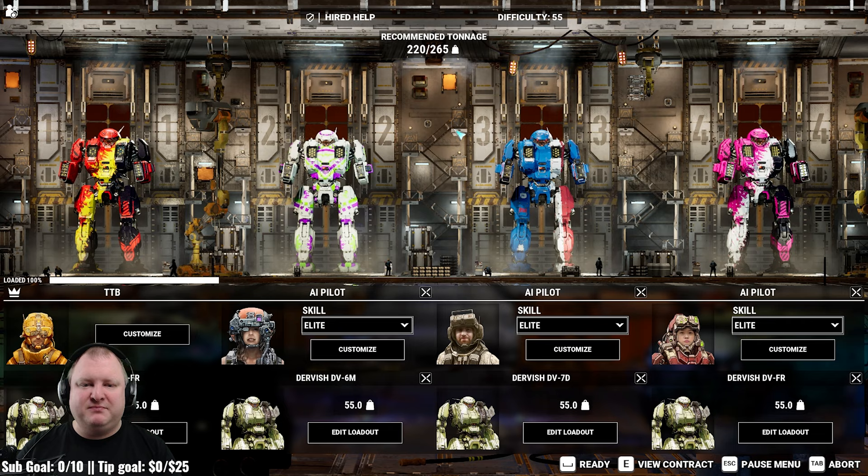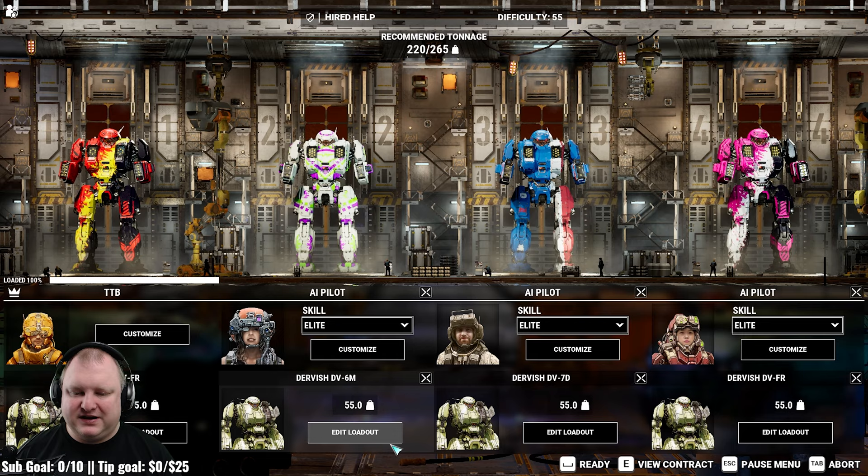The Dervish is a medium mech on the Inner Sphere side that was added with the last DLC. There are three models to choose from, all of which are quite interesting and quite powerful — both long-range and short-range. Let's dive into them. We're starting with the Dervish 6M, a 55-tonner. All of these mechs are 55 tons, which I like because you're right at the border towards the heavy mech weight class, so you can pack quite a bit of a punch.